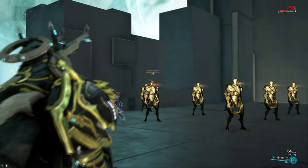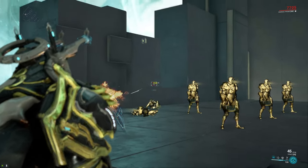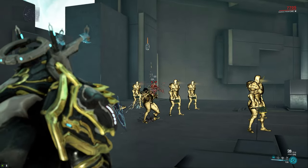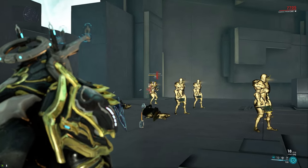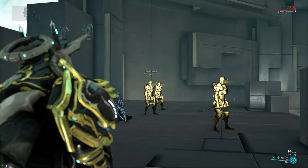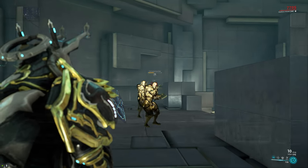One thing I'm gonna say right off the bat is you want to put on some fire rate, because a 5-round burst with that low of a fire rate does not feel great. So if you're gonna use this weapon I would recommend you at least put on Speed Trigger, though Vile Acceleration feels even better. As far as the single shot is concerned, it is a little bit better when it comes to crit but it's still only at 15%, so I don't think it's necessarily worth modding for.